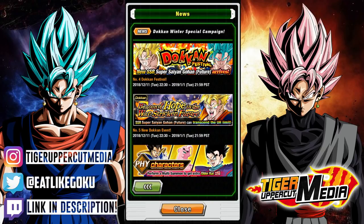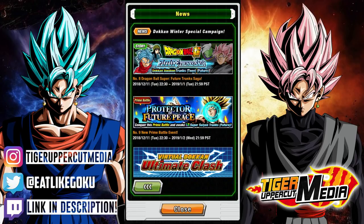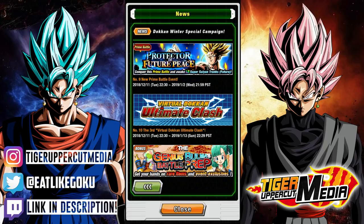Then there's the Physical Future Gohan's Dokkan Event, which gives us another 2 stones. We also have the LR Trunks Prime Battle Event, which gives out another 3 stones for clearing all stages the first time around. By the way, I'm not sure if there are missions related to this event that reward stones — the Dokkan Wiki Event page didn't say anything about that — but we might get more stones if that's going to be a thing.